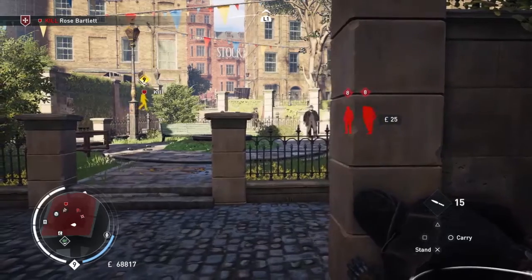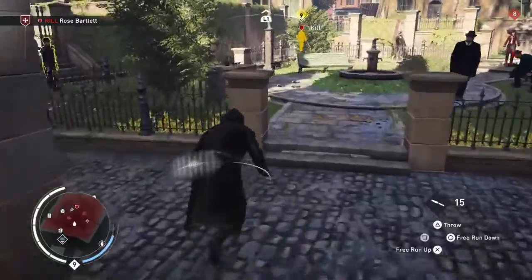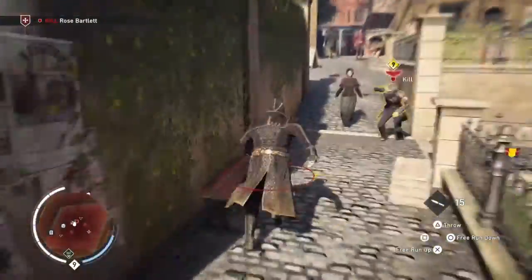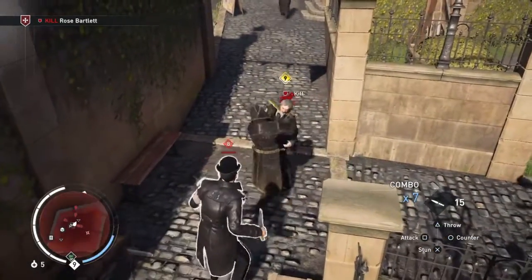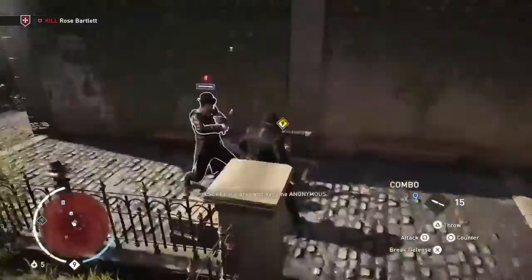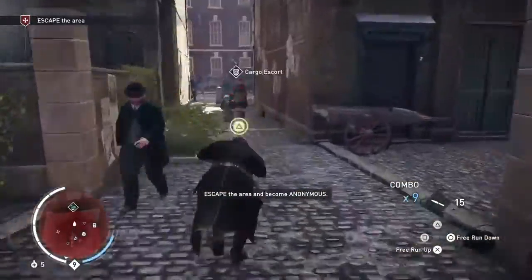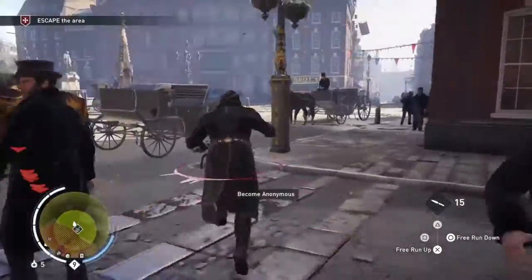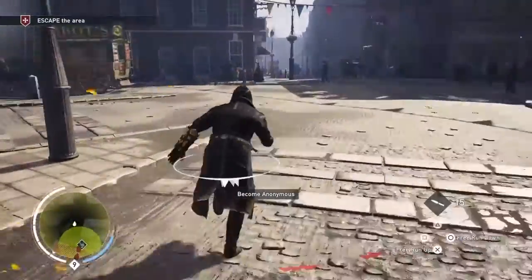So with that cover assassination done we can now run straight over and kill Rose Bartlett, and that's what we are going to do. And not everybody else — just zap over the fence, go straight in, get an early shot in. And that's her dead as well. And now just leg it. You can duck from the gunshots. Just run across the road and hopefully it won't be long until you are clear. And it wasn't long until I was clear at all.